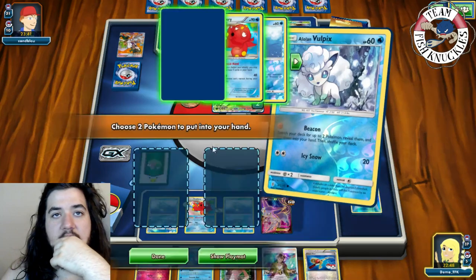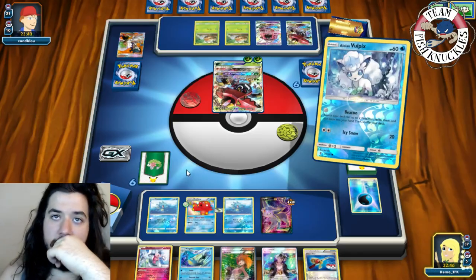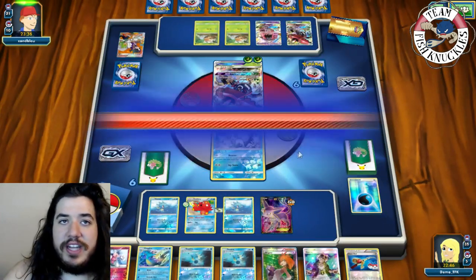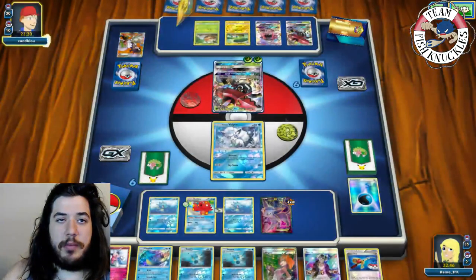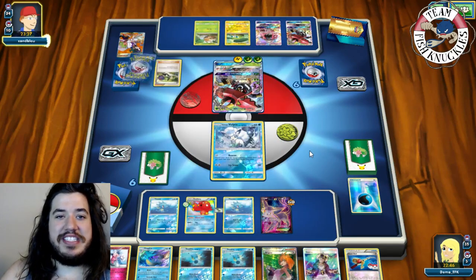Put a Floatstone on the Octillery, retreat into Vulpix. Mr. Mime is not useful so we use Beacon and grab double Seadra. Opponent now has energy and could take a knockout. Opponent gets a Chargebug, attaches a Lightning energy, then uses N — getting rid of both of our Seadras.